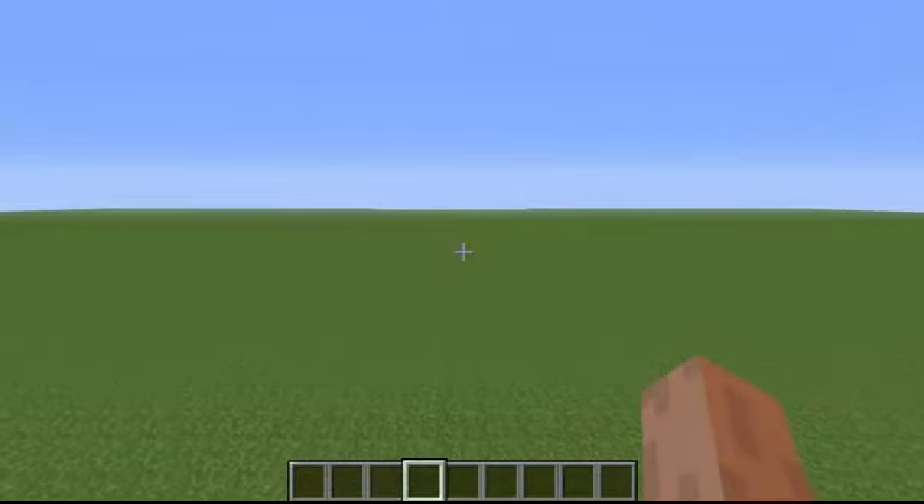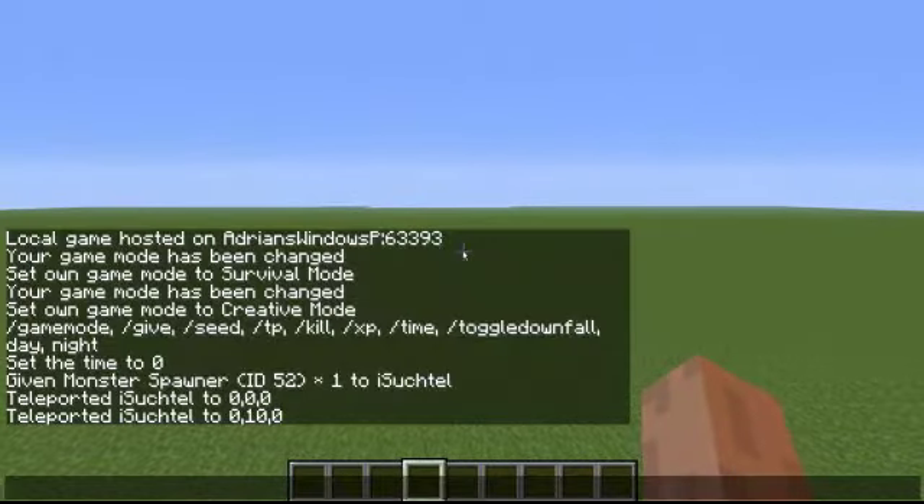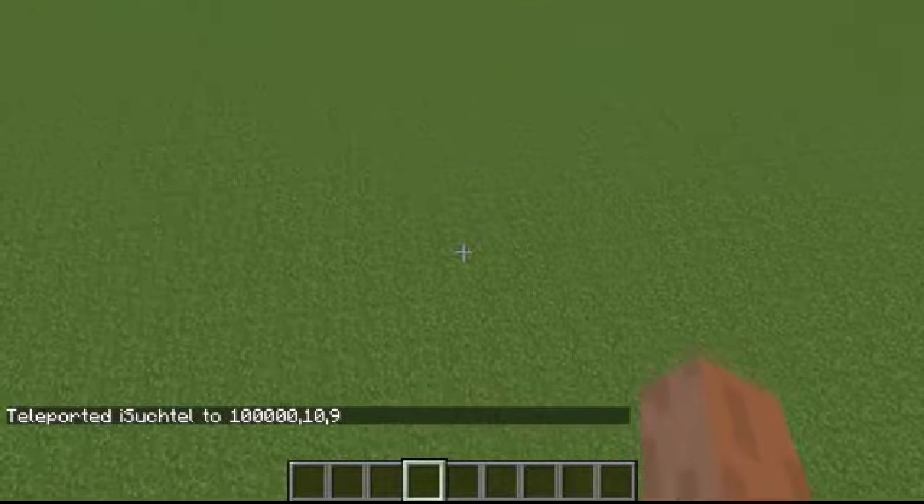You can now use the TP command to teleport to specific coordinates. Like: tp, my name, and let's say 100, 000, 10, 9 — and now I'm there.